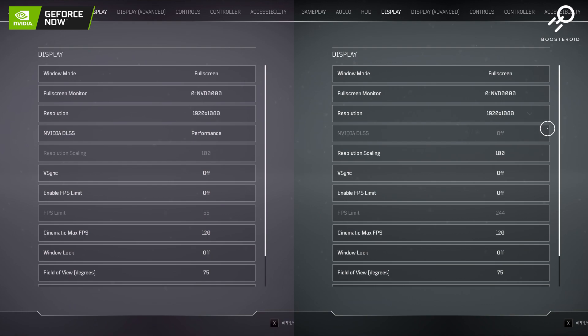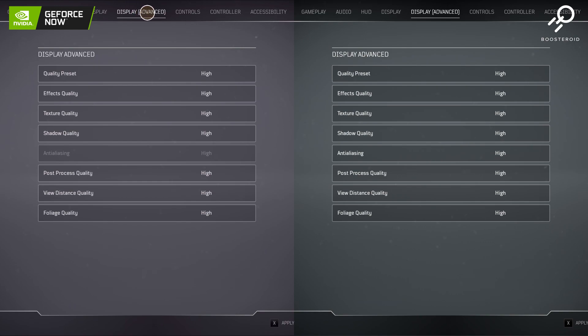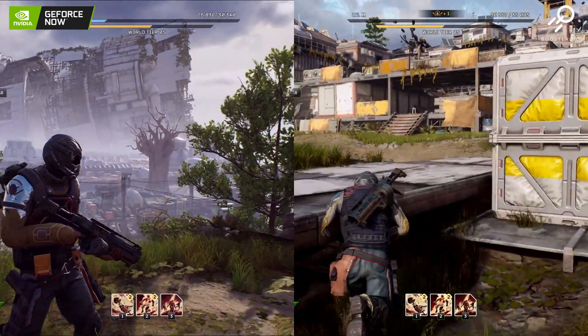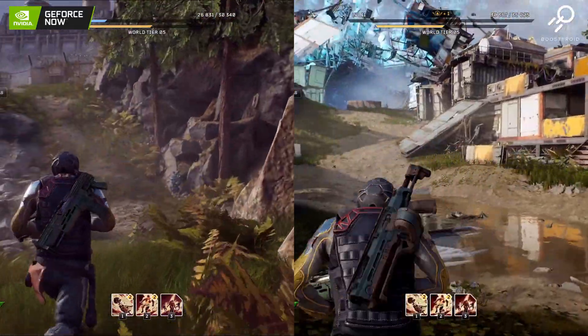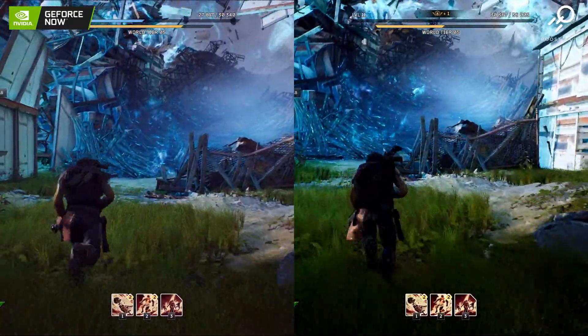Hey cloud gamers and welcome to the Cloud Gaming Extreme channel. Today we're having a look at a Google Chrome browser comparison for GeForce Now and Boosteroid. From the settings, everything is running on high, and the only difference between the two is that DLSS is not available on Boosteroid due to the graphics card they're using.